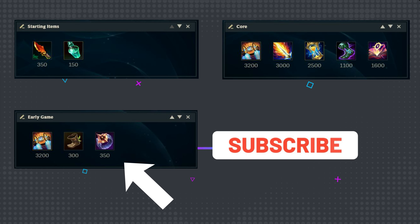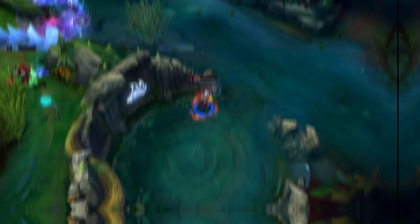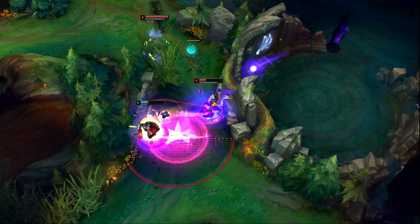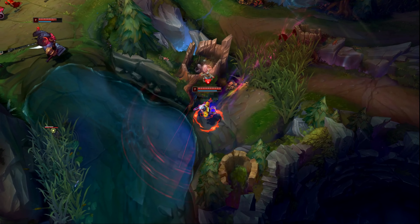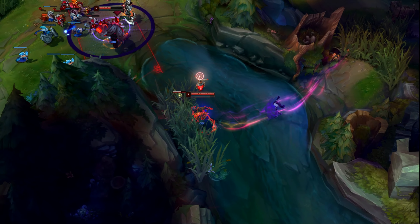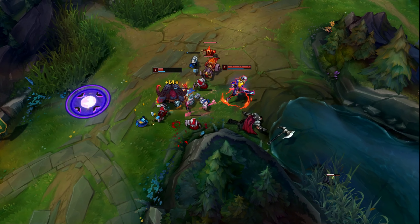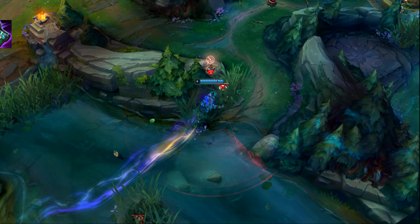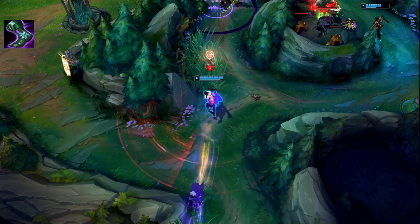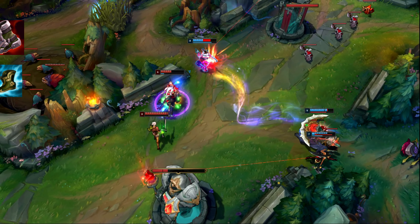One other thing to consider is the potential to go Dark Seal and eventually transition that into a Mejai's purchase for Ekko. Champions that have high survivability like Ekko are really strong with Dark Seal because their kits allow them to naturally hold onto their stacks, usually giving them a ton of free AP without much room for counterplay. However, only pick up Dark Seal if it's convenient and only upgrade it to Mejai's if you're snowballing hard. For boots, Sorcerer's Shoes are going to be the go-to choice most of the time, as the 18 Magic Pen is really good for executing plays.